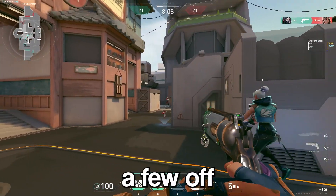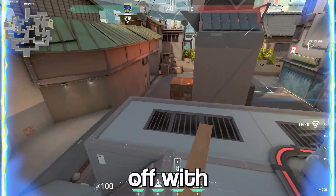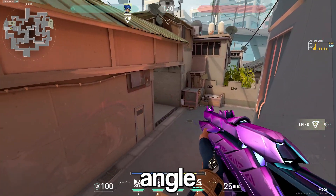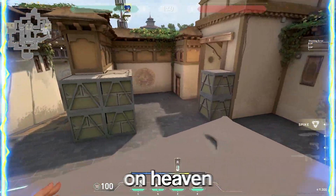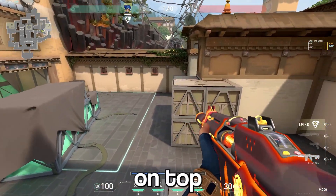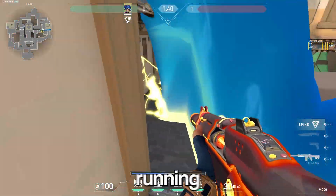Now here are a few off angles that are really strong on Neon. On Split, you can jump from rafters on top of new box and hold the B main push from this off angle — not a lot of players will expect you here. On Haven, jump from Heaven on top of site, then onto the short box, and you can usually get some free frags on people running up long.